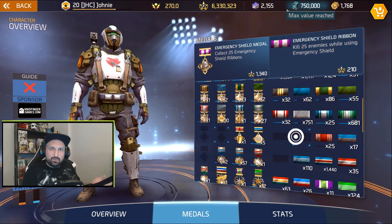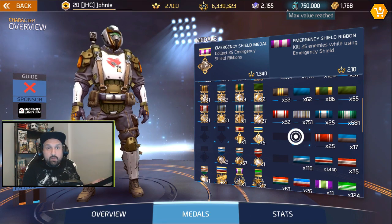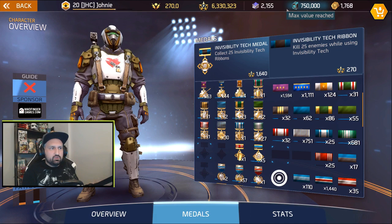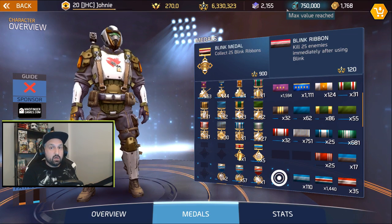Emergency shield, I think it was removed from the game and I didn't realize, but it's back now. Emergency shield used to be bugged, and the other two are some of the ultimate skills added to the game. Invisibility tech used to be bugged; the last one is the blink ribbon, also used to be bugged — a lot of people used blink and just didn't get the ribbons.